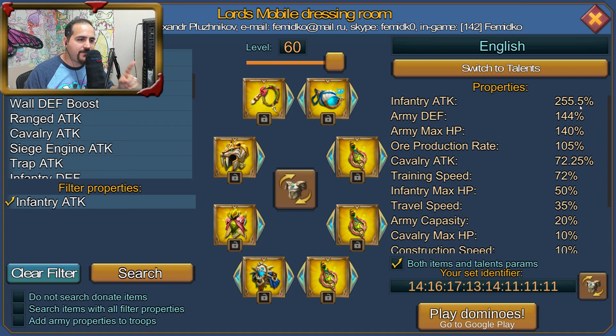Check this out: 255% infantry attack from gear plus 150% from heroes equals 405% infantry attack already, and I haven't even put any jewels in my gear yet. Now let's simulate the jewels — that's an additional 160%, bringing us to 565% infantry attack. The Terror Set also gives Terror Jewels, which add another 10% infantry attack each — that's another 80%, so right now without any familiars I'm at 645% infantry attack.